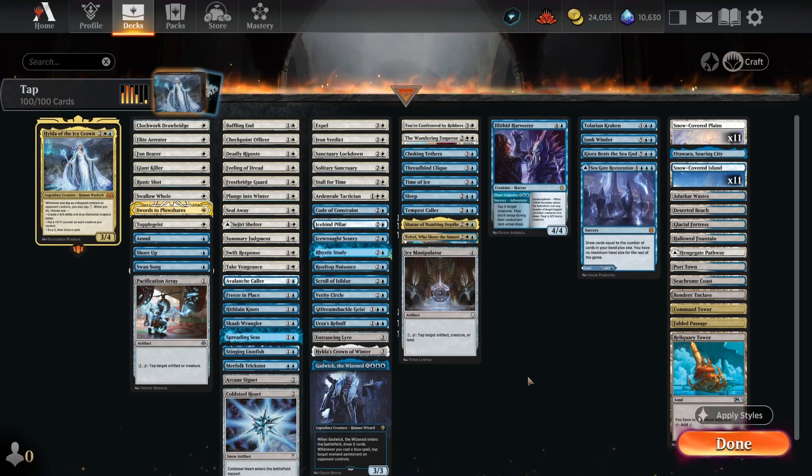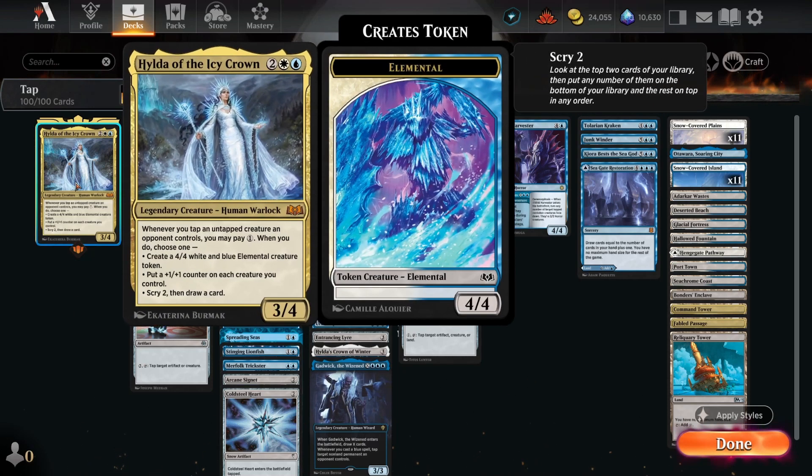Hello everyone! Today we're going to be jumping back into Historic Brawl with Hilda of the Icy Crown, the absolute bane of creature decks.